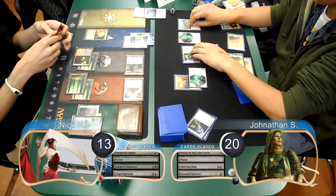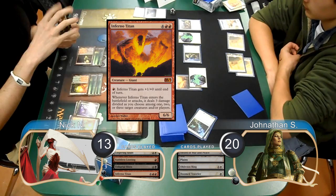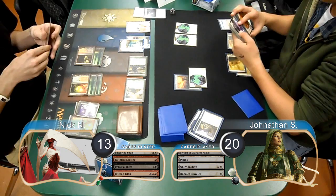Then post-combat, Jonathan played a second Doom Traveler. Nick started his next turn by flashing back his Faithless Looting. He then flashed back an Unburial Rites as well to return an Inferno Titan from his graveyard to play. When it came into play, he used it to kill both of Jonathan's Doom Travelers, along with his Unequipped Spirit. When the Travelers died, Jonathan got 2 more Spirits to replace them.